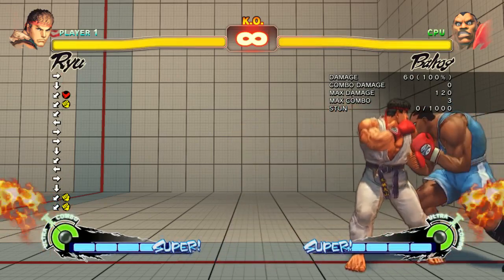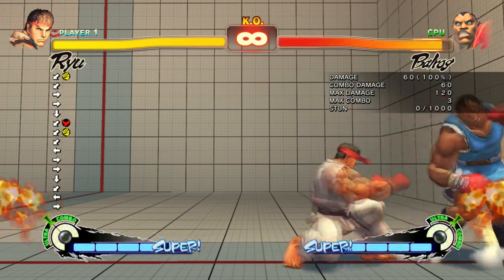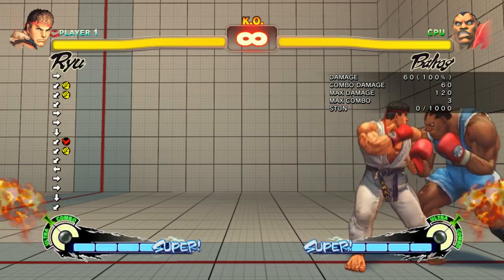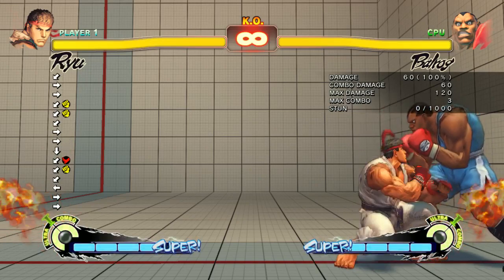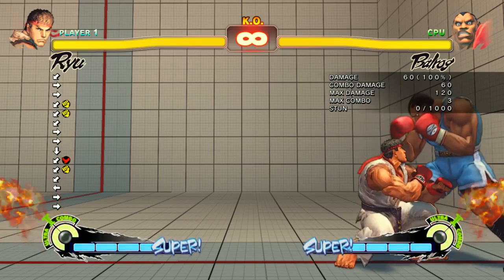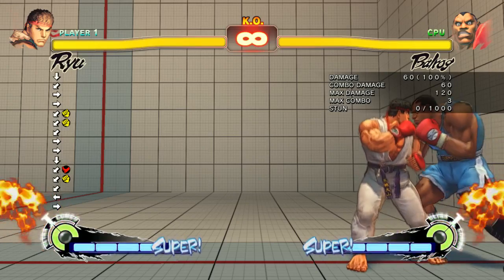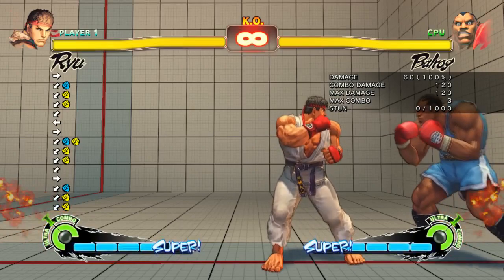So to combo into different moves, you have to figure out where your advantages are. These are very frame specific. That's where stuff like plinking and double tapping comes into play because it gives you more frames to land the ability on. So if you have a one frame window and it's really tight to land these links, you can use those kinds of techniques.